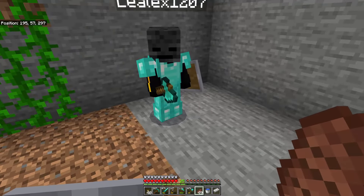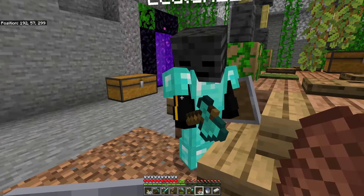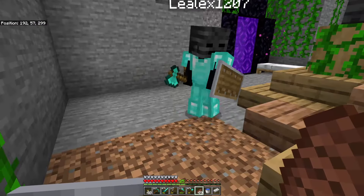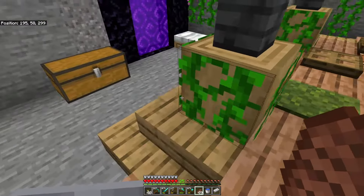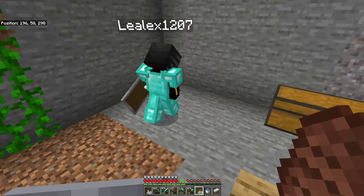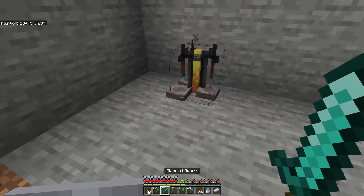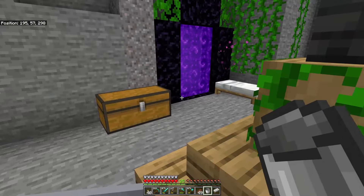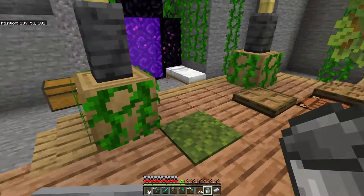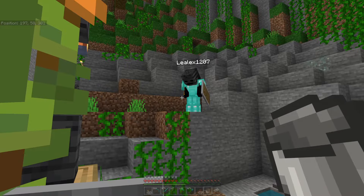We're going to need a weakness potion and some golden apples. To get a weakness potion we're going to need a brewing stand. Leo, can you make us a brewing stand? We need blaze rods and cobblestone. All right, go ahead and put the brewing stand there. Now we're going to need some water for the brewing stand, so I'll open this up and place a bucket of water in there. Then we're going to need three bottles, Leo - to get some bottles you're going to need some glass.